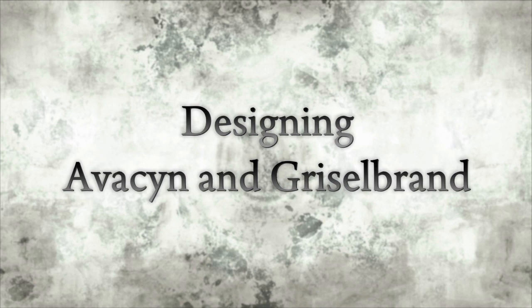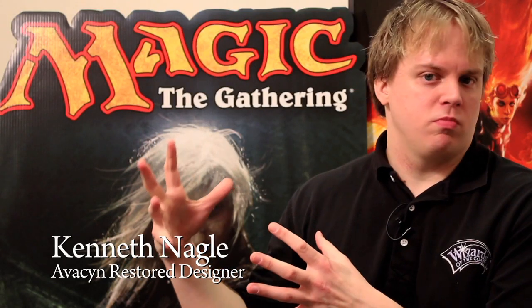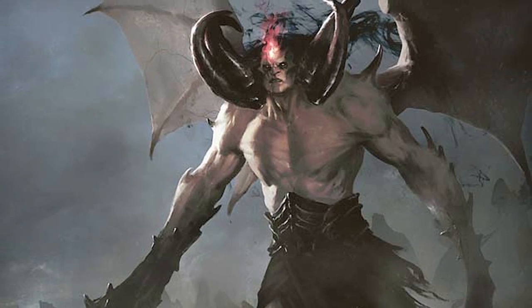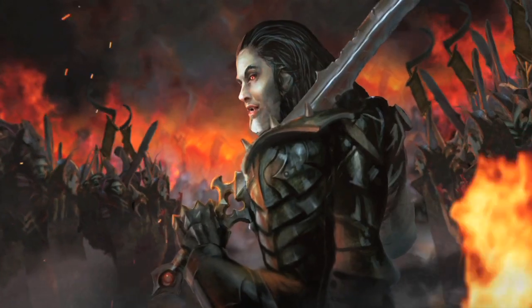In the storyline for Avacyn Restored, the Hellvault is a sliver of moon that houses things — particularly evil things that Avacyn put in there. When the Hellvault was shattered, Avacyn was released, and also Griselbrand, her main nemesis. An important part of this is that fantasy worlds don't work unless there is a good side and a bad side to fight.